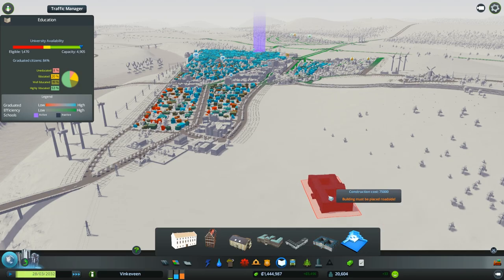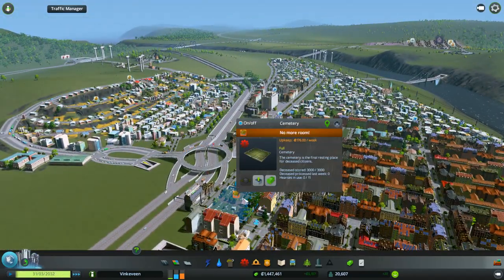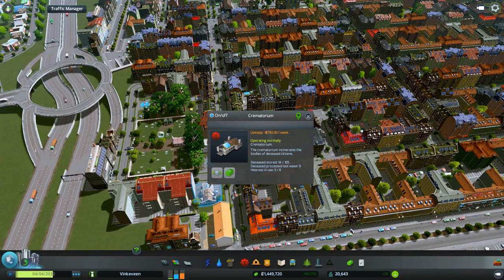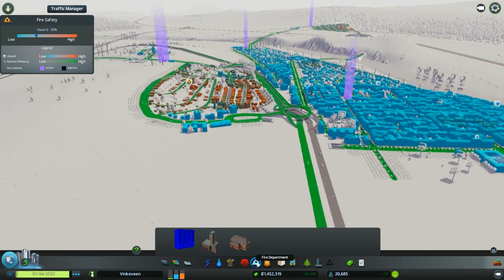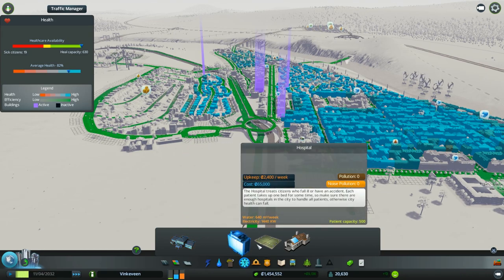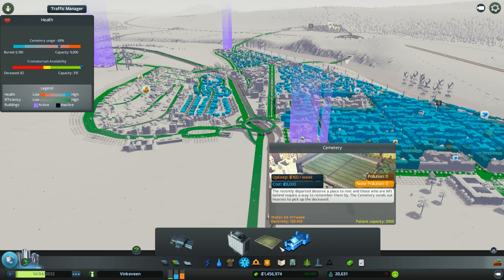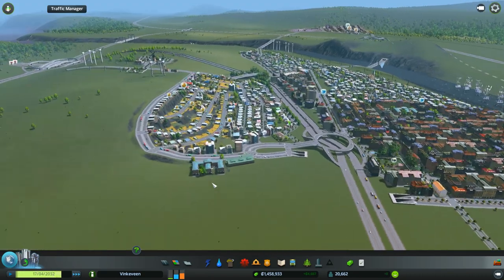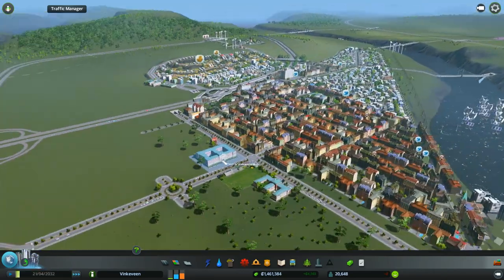I even have a different university that I can put down. Let's empty the cemetery — I have a crematorium right next to it there. Crime — we're doing okay. Fire — we're not doing so well, but that's okay. Health is fine. Crematorium is fine, and cemetery is not too bad. That number is going down because we told it to empty — it's going up and down. Next time when we come back I think we will continue working on this area, and we're gonna reposition the university.